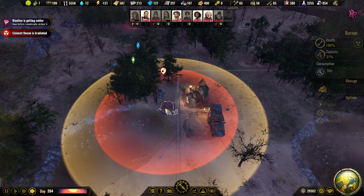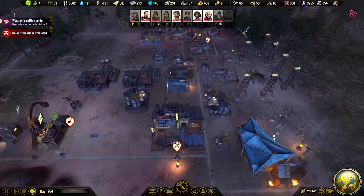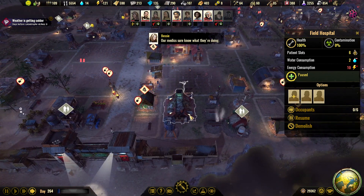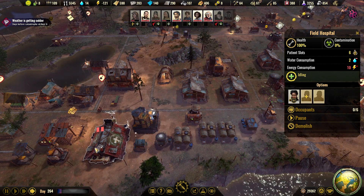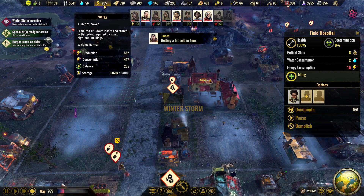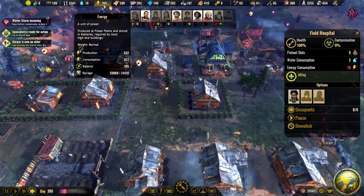How is this? We have five firewood, we are a little low on carriers. Yeah, this one is paused. Okay, winter storm is in but we have over 200 daytime so our batteries will be filled in no time.